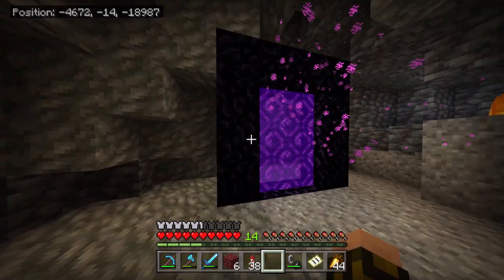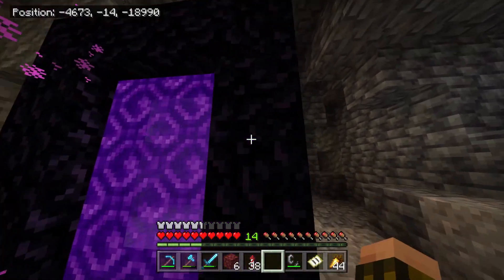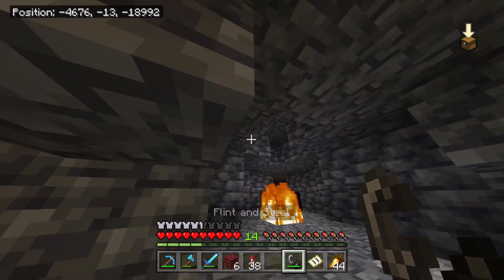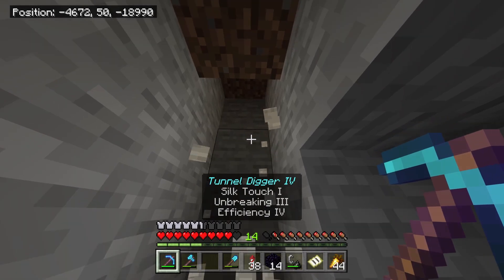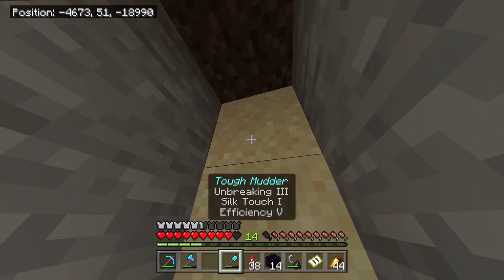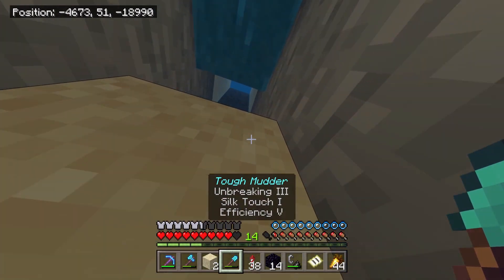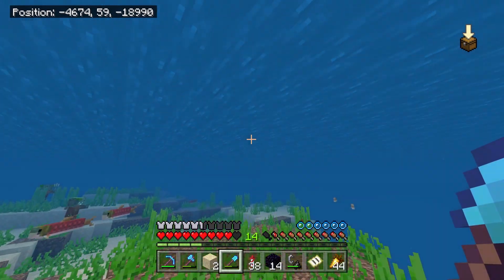Just my luck — of course I get spawned in a cave. I guess it's what I get for putting my portal down near lava level. I'm at negative 14, so let me dig up now. Are we finally at ground level? Yes. We got sand. Are we in a river? Hopefully. Nope — we're in the ocean.